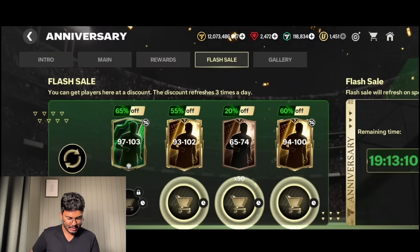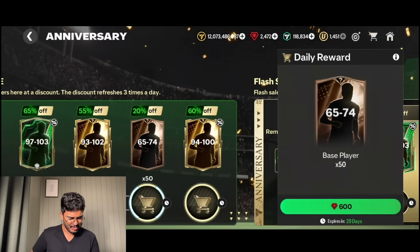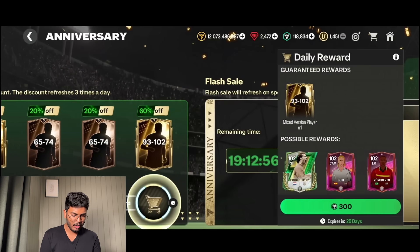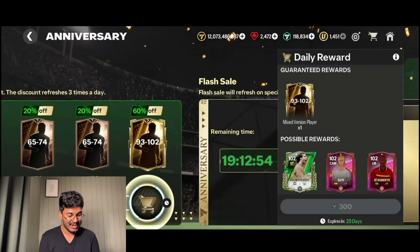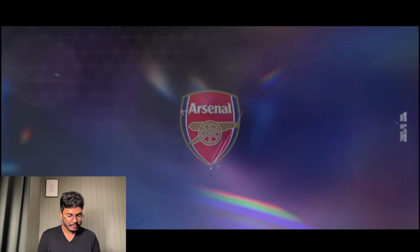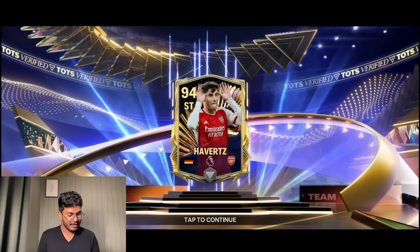Next pack is 92 to 102 but that's gems as well. Everything is gems right now! Refreshing - we have the 98 to 102 for 300 FC points. That'll help us progress toward the objective milestone. It's Kincade Howarde - that's fine, I'll take it.